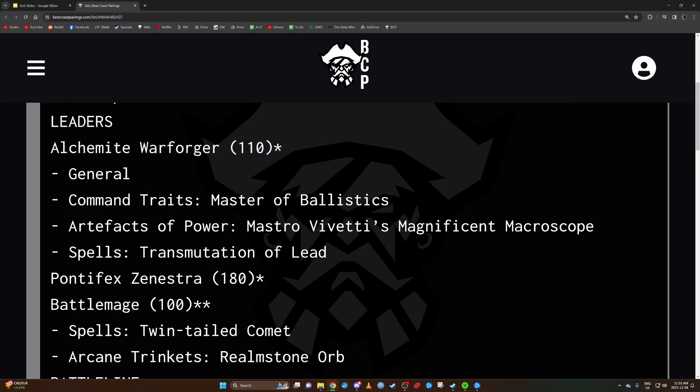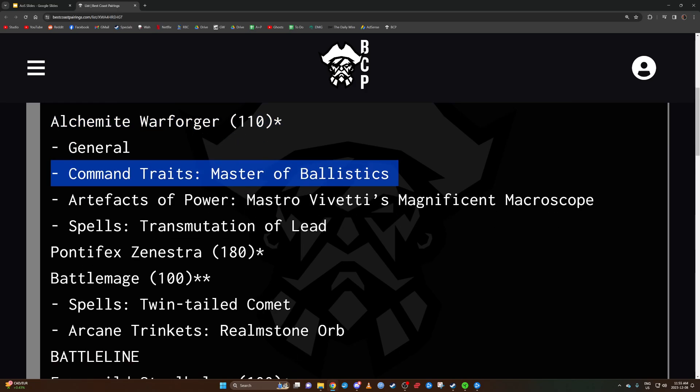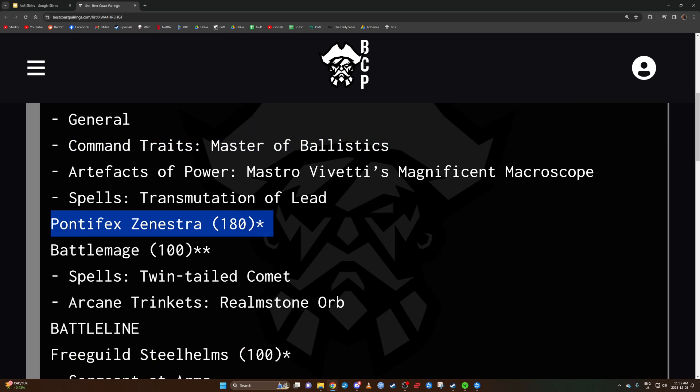This Blazing Weapon spell from the Alchemite Warforger is the number one thing I need to stop. Thank goodness we have Gobsprack. My opponent lets me go first — fine by me. Pontifex Zenestra is a little scarier: four-up ward, nine wounds, five-up save, a priest who gets to unbind a spell — so that's three unbinds in the list total.